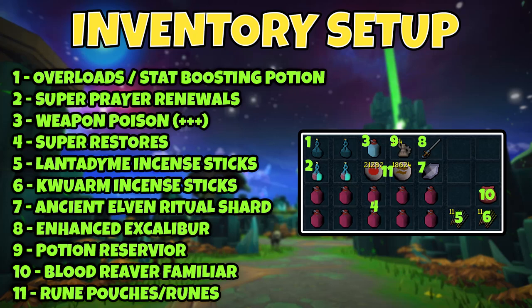You're going to want to bring a Blood Reaver familiar. Every single time you heal, the Blood Reaver sends a hitsplat to the boss, and every one of those hitsplats has a chance to proc weapon poison damage. You can amplify this by combining Soul Split, Vampirism Aura, Vamp Scrimshaw, and blood spells with magic — all of these together boost the amount of damage your Blood Reaver is able to deal. Also make sure you have your rune pouch equipped and a few extra runes in your inventory.